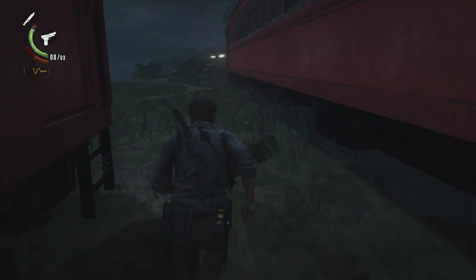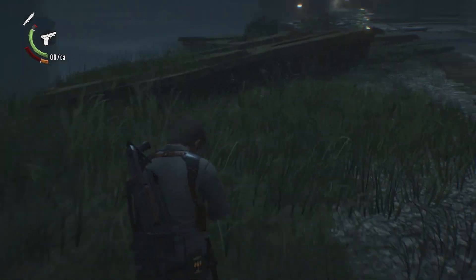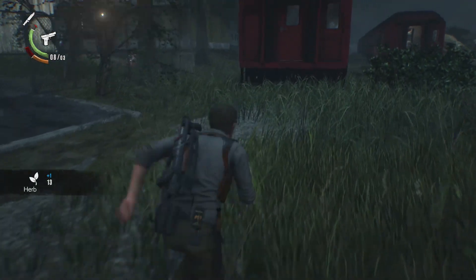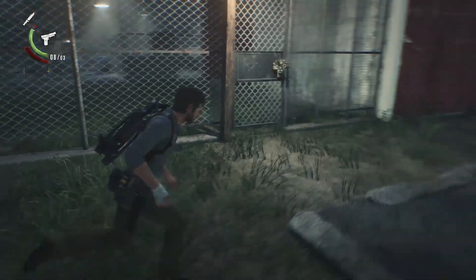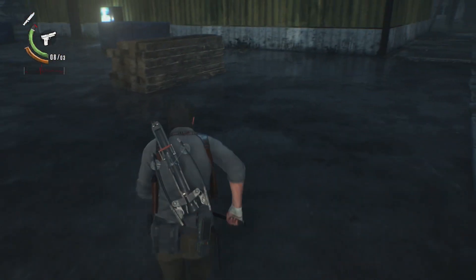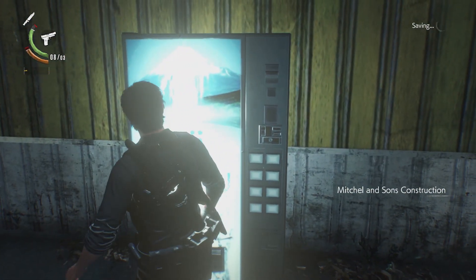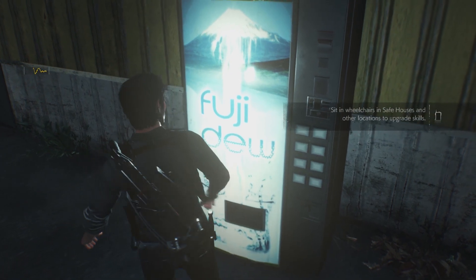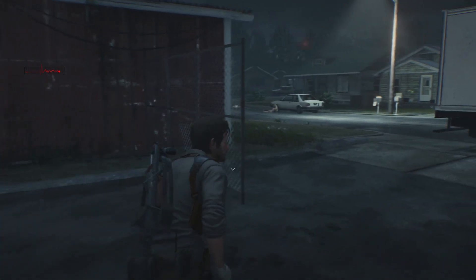Let's see if we can keep exploring. Legit — it takes like an hour to explore this chapter, there's so much to it. I feel like they did a much better job with the first Evil Within, because even though the third chapter was quite big in the first game, this is insanely big. Similar to the first game, you can hit these vending machines and get certain items out of them — in this case you can get some green gel.